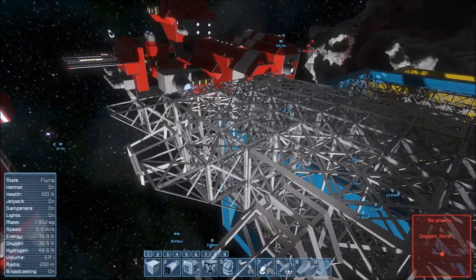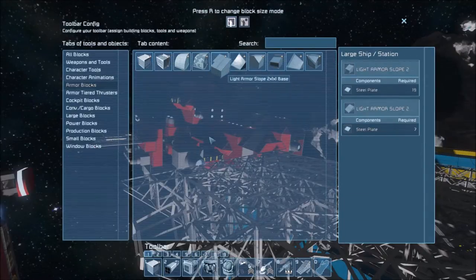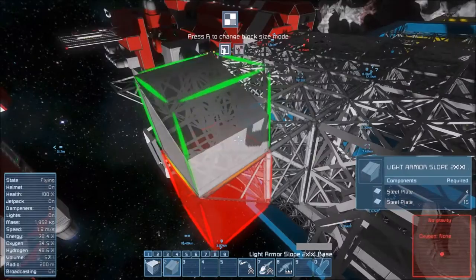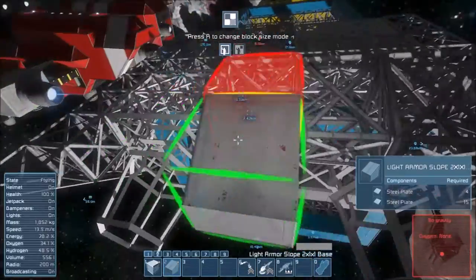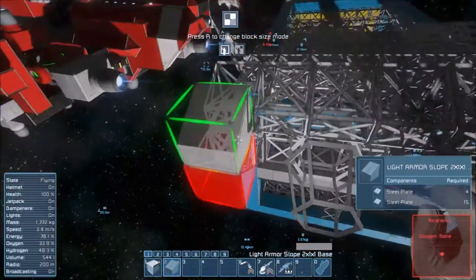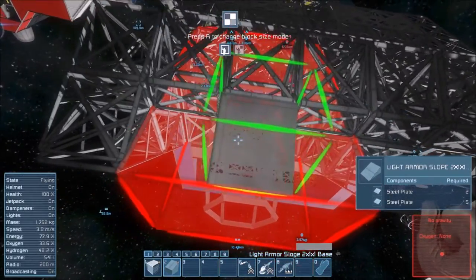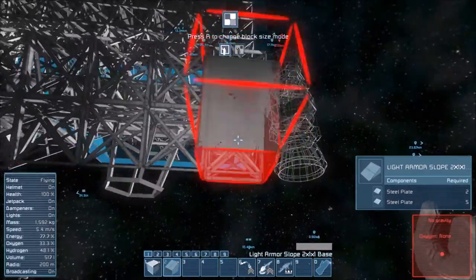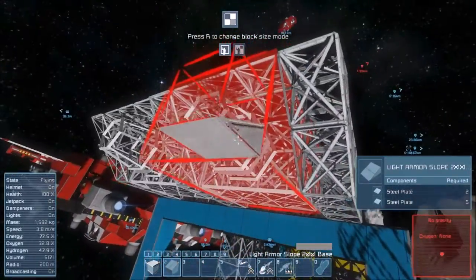We're going to work on improving the look of this, so I'm going to need armor blocks. Yes, this is what I want. To make it look sleek and in fashion this evening, I'm going to add these. The sides will be done later — I'll keep reminding myself. The building models for these are the same as the regular large ion thrusters, so that's fine.